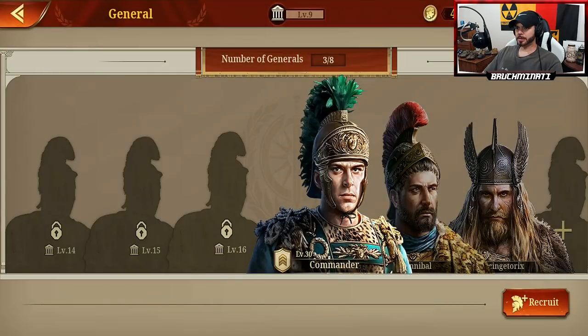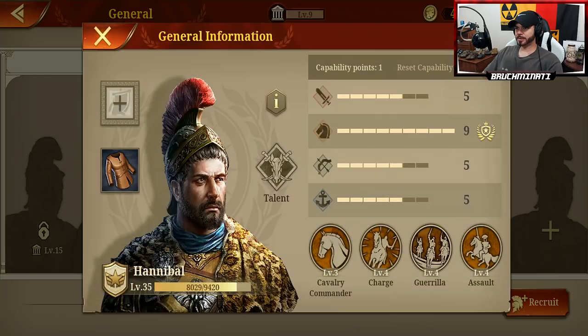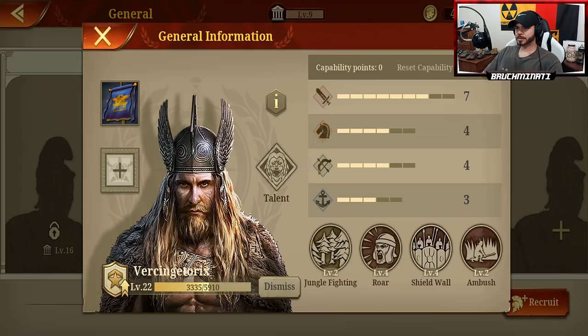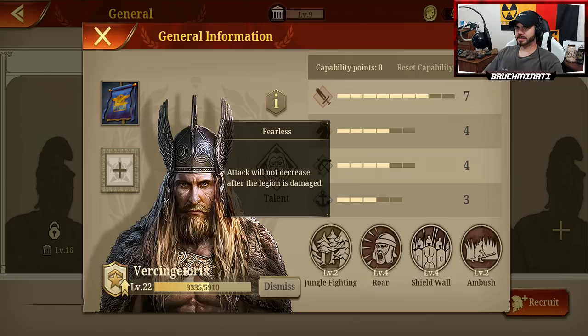Of course I bought Hannibal, maxed him out on his cavalry skill. I was able to upgrade one of his perks — I don't know which one it was, I don't know how I got that many scripts, but somehow I ended up with them. And then I got Vercingetorix, the most badass infantry general in the game. His talent is really good, his perks, his skills — attack will not decrease after the Legion is damaged. That's pretty OP actually, and his skills are good for infantry.